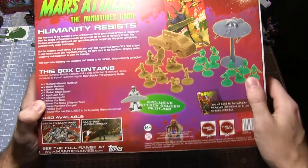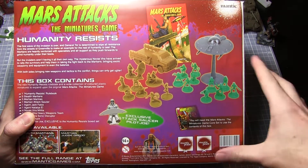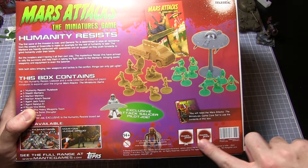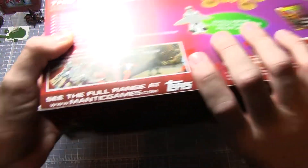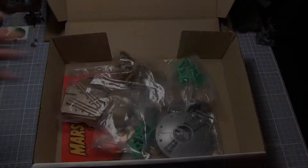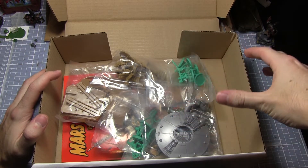All the miniatures are in colored plastics which allow you to use them straight away, and they're all pre-assembled. In addition, there are two Mantic points that come with this as well, so it's always good to see those. Let's open this up and have a look at the contents. All of the contents are individually bagged depending on what unit they belong to.